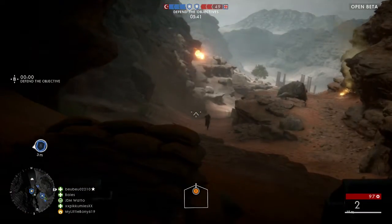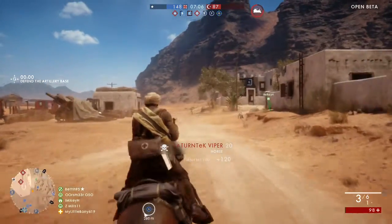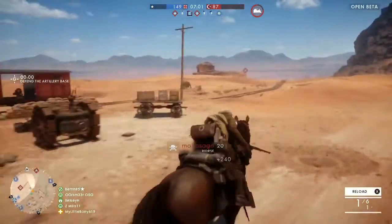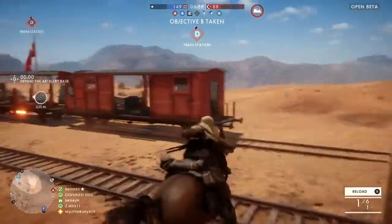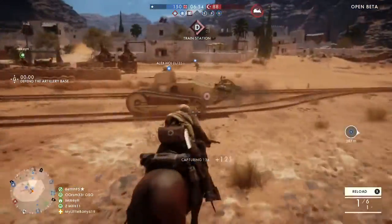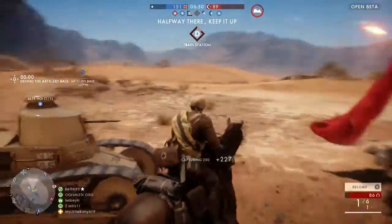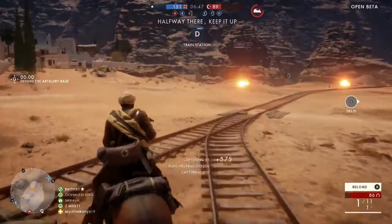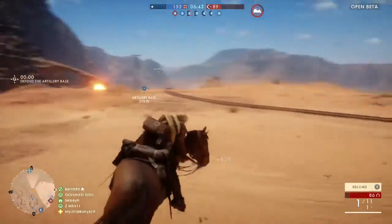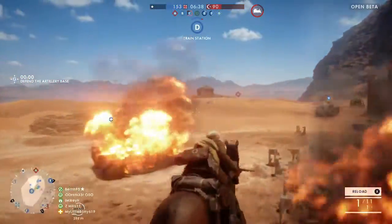One thing I was very impressed with was the horses. They're not specifically a vehicle — they're an animal of course — but they're classified as a vehicle because you can spawn on them, get around the map really quickly, and kill people. I just thought the horses were so fun to play. You jump on them, gallop about the map, shoot enemies, and rush the enemy team so well. I expected horses to be hit or miss going head-to-head with tanks, but they actually make the game feel absolutely amazing.